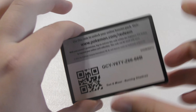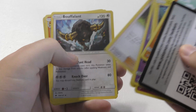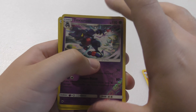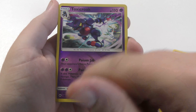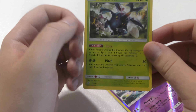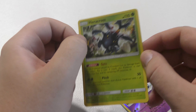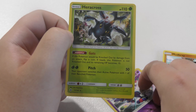This is the last pack, hoping for something exciting, but I won't hold my breath for it. I'm pretty happy with what I got so far. We have a Toxicroak — it's a reverse holo, which is a rare — nice to get in the last pack. And our rare is a Heracross, a Pokemon I like, but not a beautiful looking card like some of the others in this set.